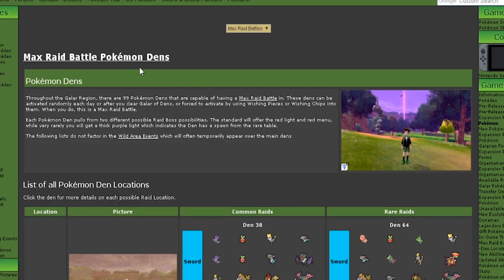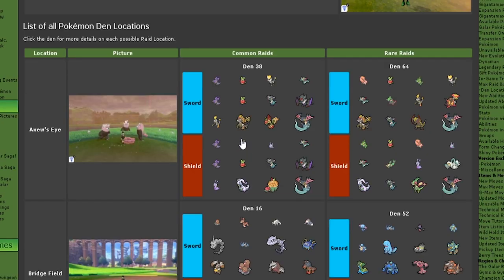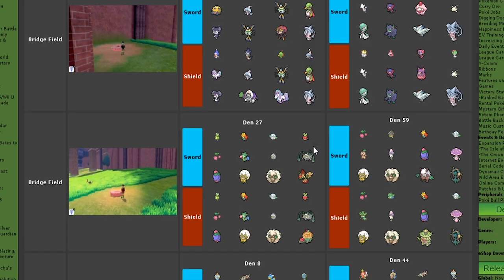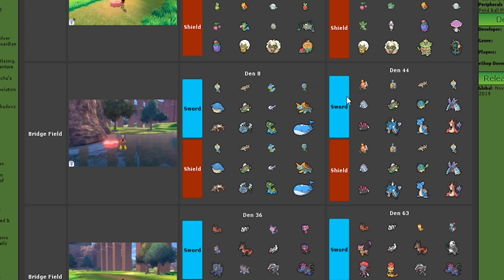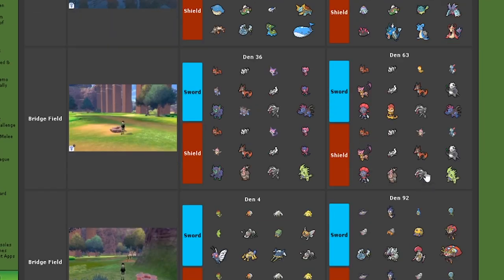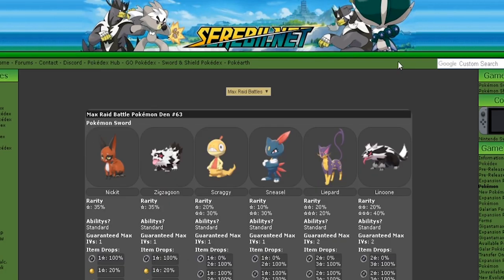This is the max raid battle Pokemon dens page. Identifying the Pokemon that you want with a hidden ability — what you do is scroll down this list. It's got every den in the wild area listed here with the Pokemon that you can catch within them depending on your Sword or Shield title. For this example, I am currently looking for a hidden ability Obstagoon. We know Obstagoon appears here, so let's go into den 63 and see if we can get its hidden ability in this den.